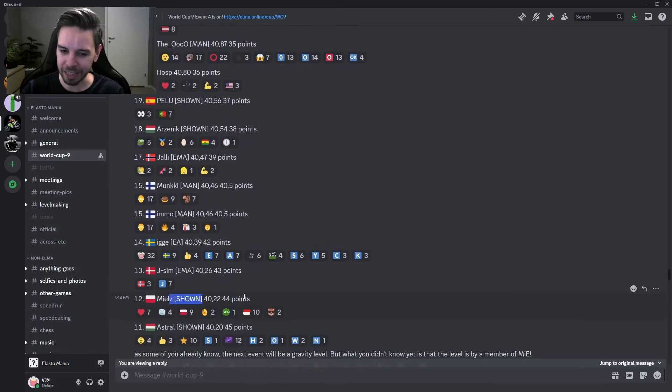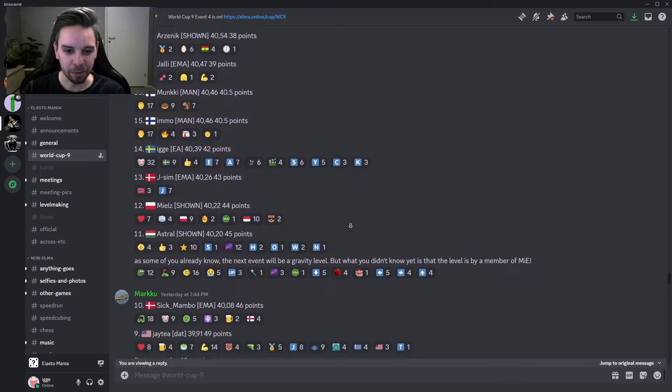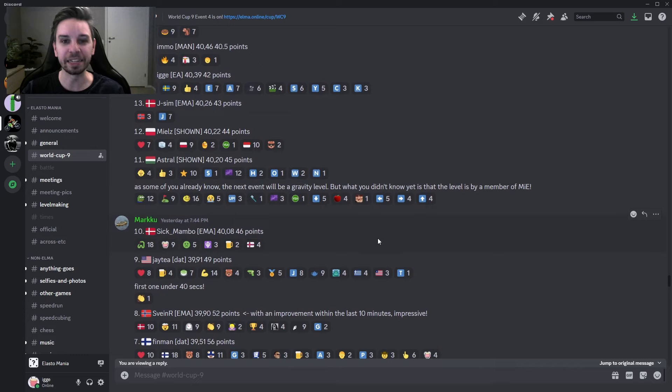We have Astral, Sigmambo, JT from Team Dot. We have Sveiner coming in at 8th place. We have Finman in 7th place. Really nice to see that Sveiner manages the improvement in the last 10 minutes — it always helps to hoil in the last minutes before the deadline. But we are going to be checking out Finman's replay for 7th place, which is a 39.58.